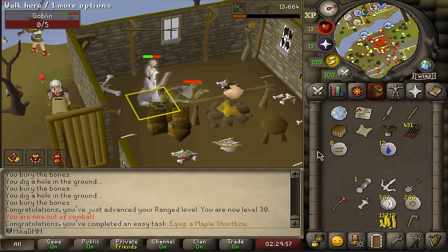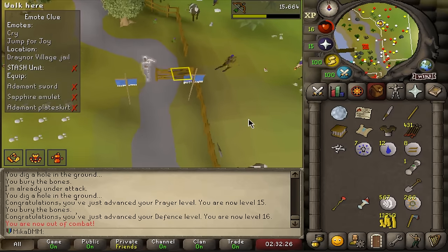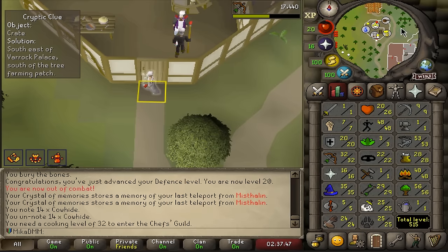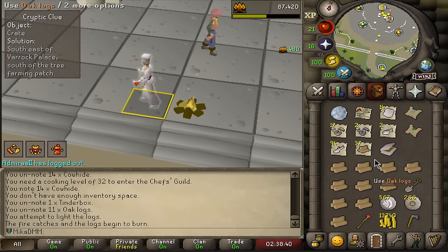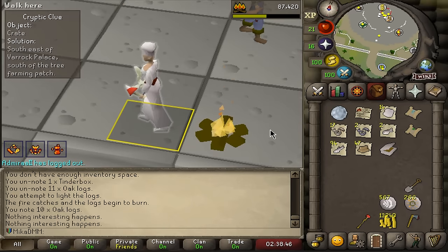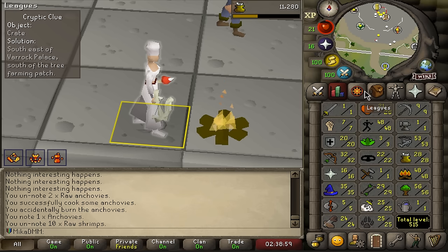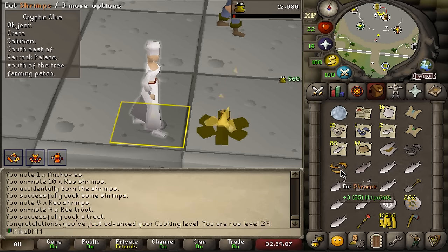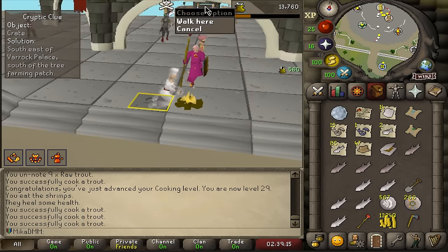The Dorgeshuun crossbow will help quite big time. Later when we unlock the range relic, we'll probably use this all the way until we get a Rune Crossbow. Training a bit of Defence now since there are some defensive tasks. Got level 30 Ranged - can now equip maple shortbow, that's also a task. Killing some cows for hides and training Crafting. Got a chef's hat. Needed level 32 Cooking to enter somewhere - quickly cooked everything up to reach it. That's level 32!